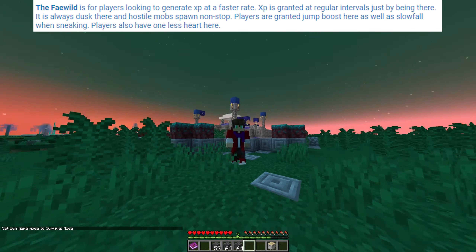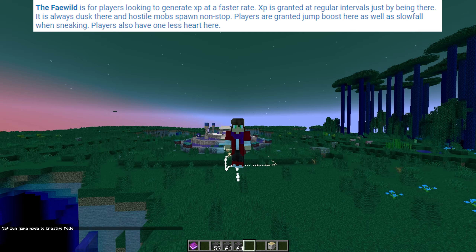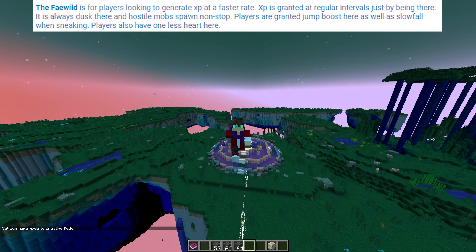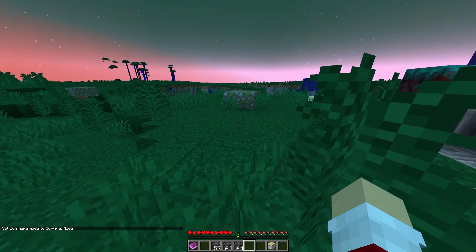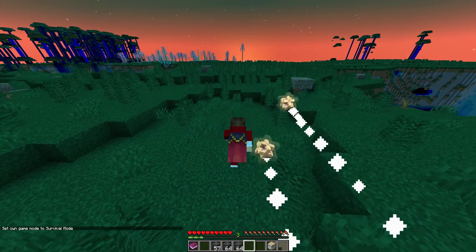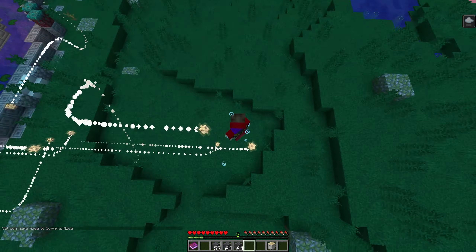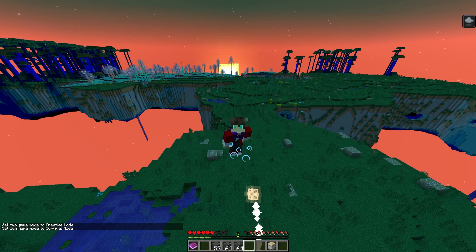If I'm in survival and look at my XP I can see I'm already level 2 and I haven't even killed anything. It is always dusk there and hostile mobs spawn non-stop. Players are granted jump boost as well as slow fall when sneaking — so you can see slow fall when I'm sneaking, which is very cool. And now I literally have levitation. Players also have one less heart in this dimension.